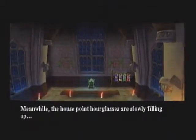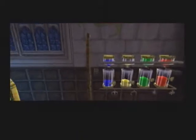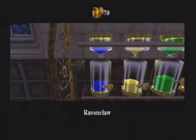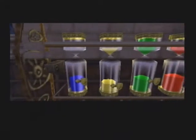The house point sims are slowly filling up. I kind of fouled that but that's because my audio kind of lagged. 79 — how did they lose like one random point? How did you even get that?